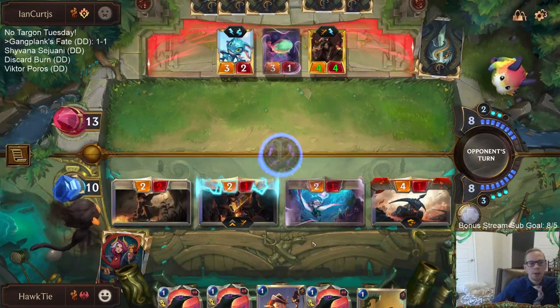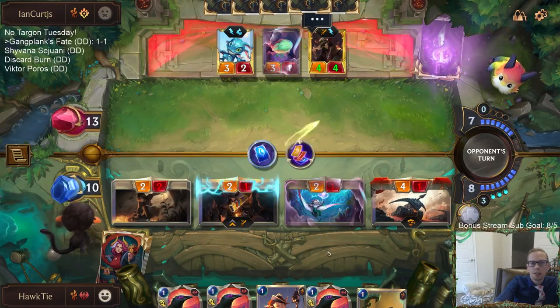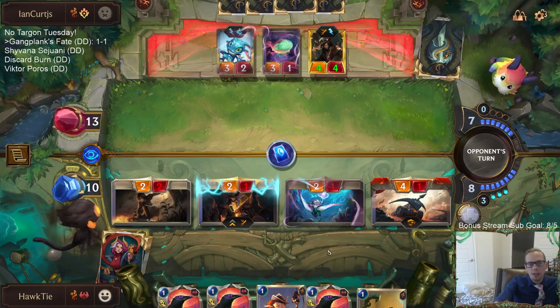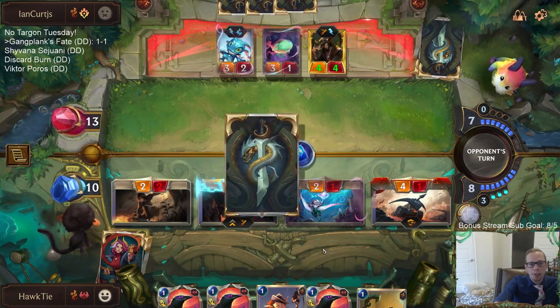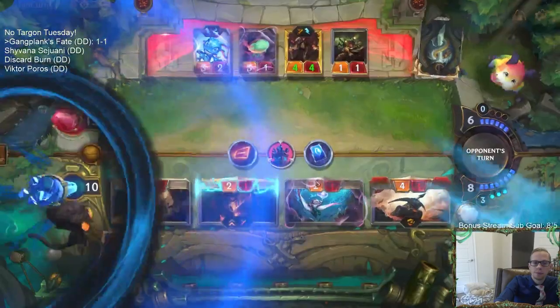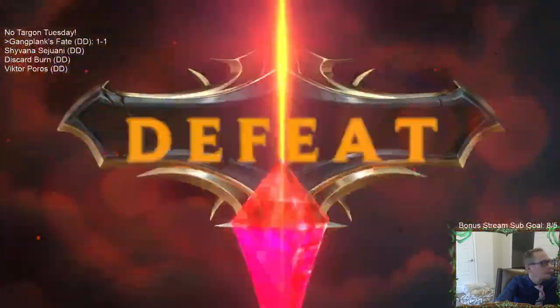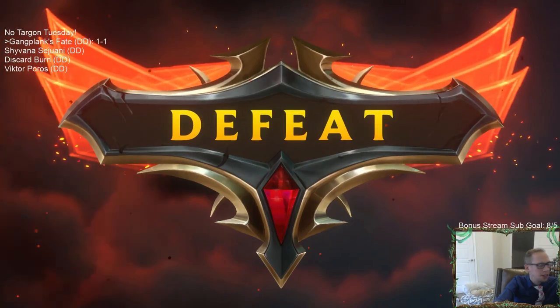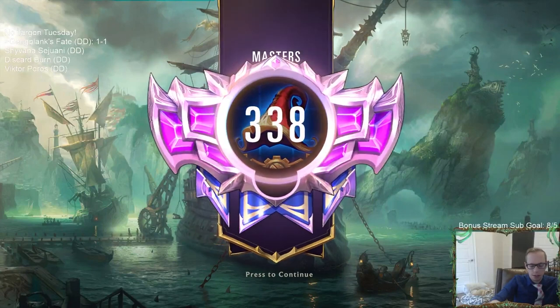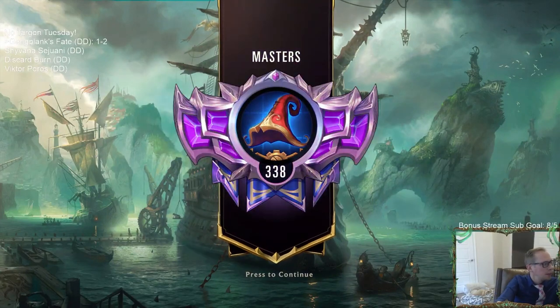My opponent played perfectly around Twisted Fate though - they made great blocks twice that you wouldn't necessarily expect, but they were really good blocks against Twisted Fate red card. They played very well, we couldn't draw a Death's Hand, our Spray Fin drew exactly what we couldn't use, they played very well, and my gold card hit the wrong card - so all that together, we lost.